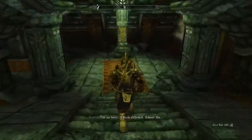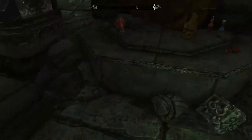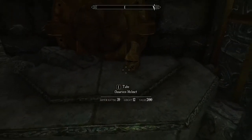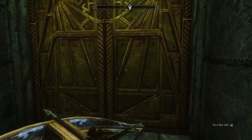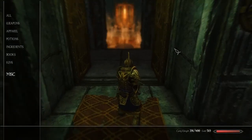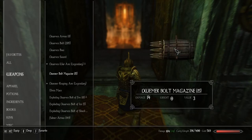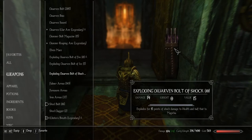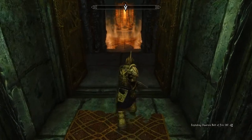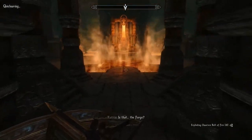The air here — it feels different. Almost like it's been super-heated. We can afford to take some potions. Door open! Let's make sure we've got the right bolts equipped — we want shock, fire, exploding Dwarven bolts of fire. Another quick save. Let's clear out the steam so we can take a look.